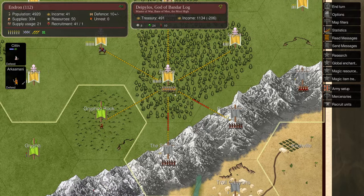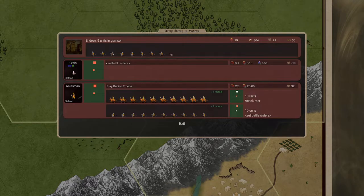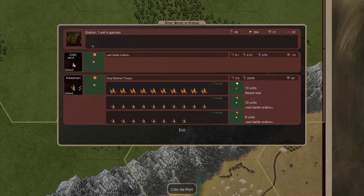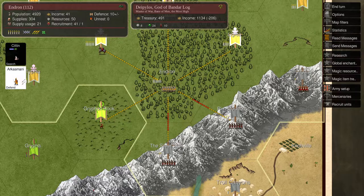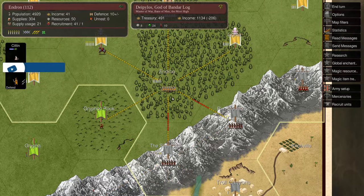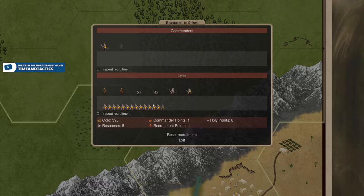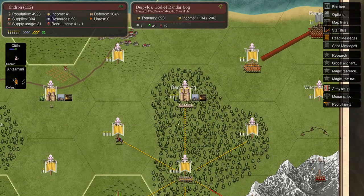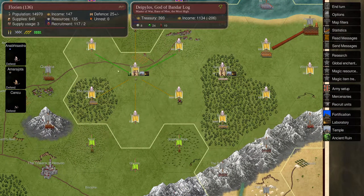Now down in Endron we have our second army. Sitting was going to research - I messed that up. Let's go ahead and search. We'll move him down to the silver wall - no, we can't yet, we have to wait until late spring. Hopefully it gets hot soon. We'll stay with him in the meantime and keep recruiting units. I don't think I need archers. We have 393 left - that's good. Now we have a temple; we're pushing out our dominion.